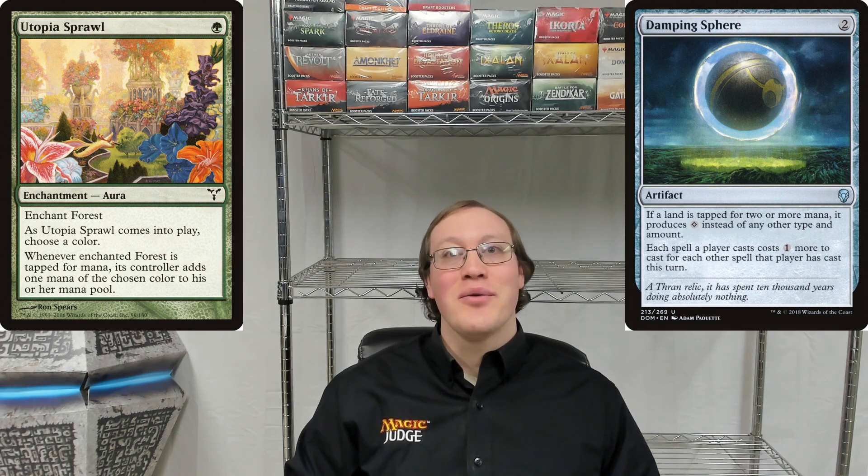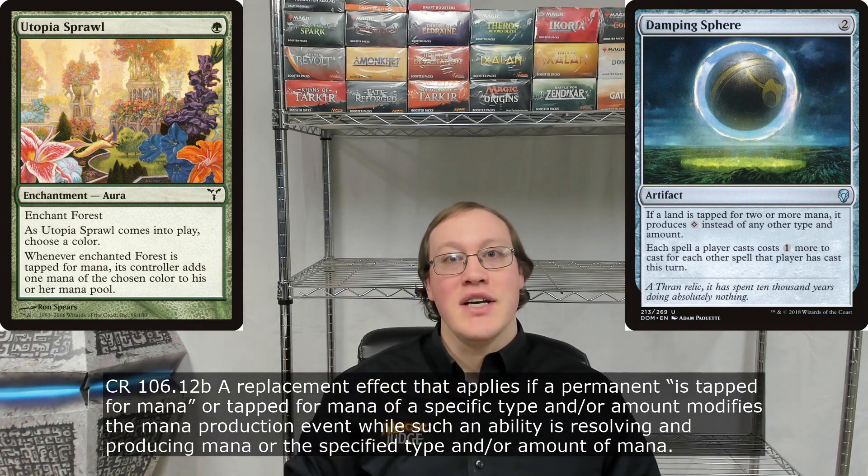In order to answer this question, we're going to need to take a close look at the exact wording on both cards involved. We'll start with the Damping Sphere, and let's notice that this uses the word 'instead,' indicating that this is a replacement effect. Such replacement effects actually interfere with the process of producing the mana. So anytime a land is getting tapped for mana, if the Damping Sphere sees that it's getting tapped for too much, it's going to interact with that event and replace it entirely with producing only one colorless mana.